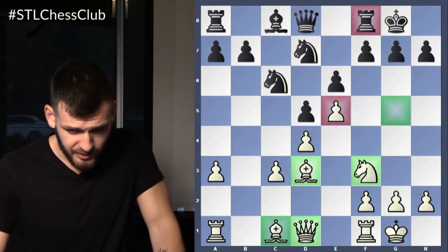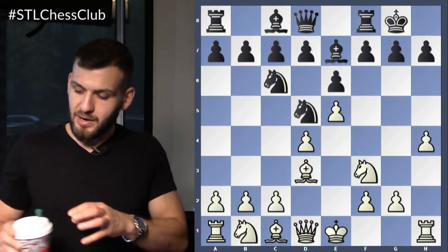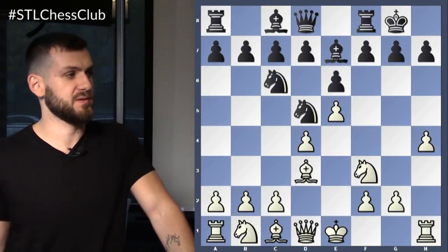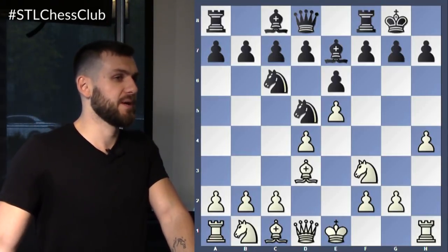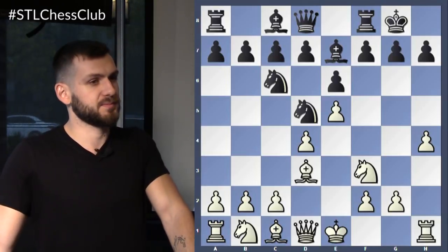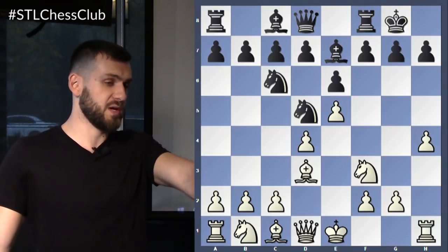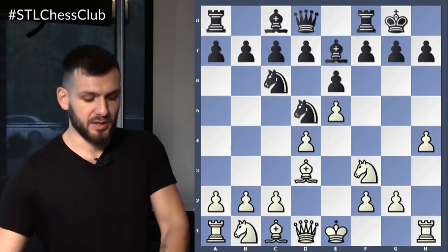Let's do another quick one, just to solidify this whole idea. Now you see another setup — another type of setup for this Greek gift sacrifice. What is the difference compared to the previous position? What's the big difference?